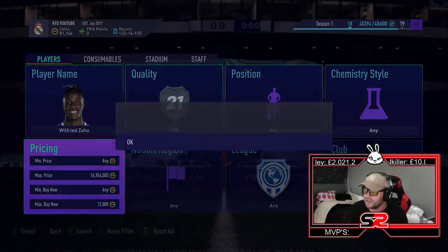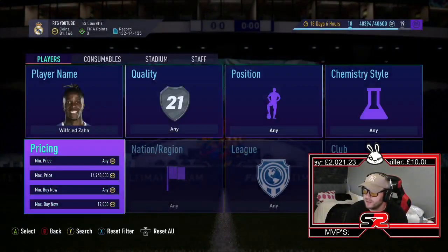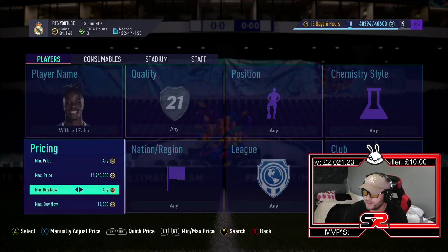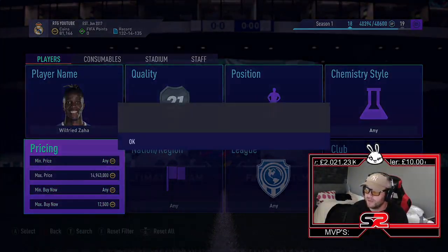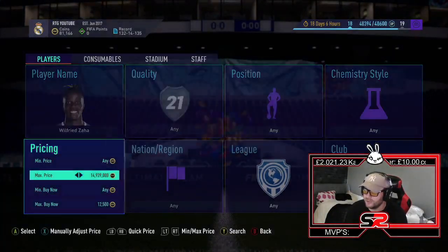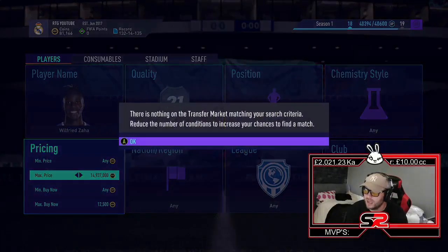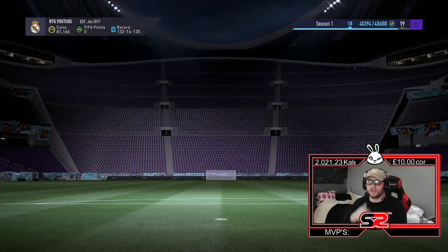We'll just do like 30 seconds of sniping, just see if we can get one for the video. At 12,500 you're still making 500 coin profit — actually about 400 coins after EA tax, but 400 coins is still 400 coins. It looks like one's not going to pop up for me, so we're going to move on to the next one.